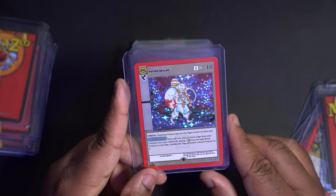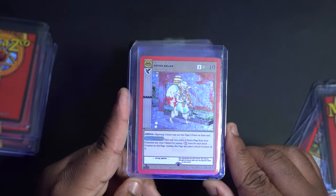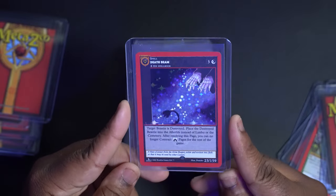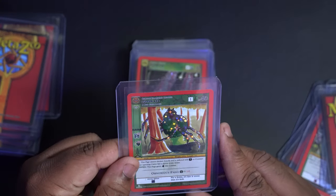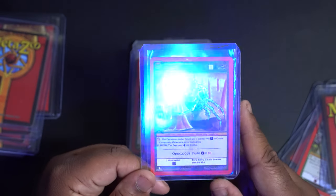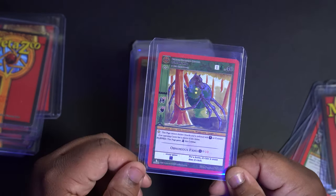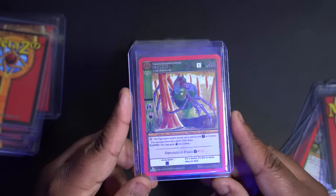Here is the Potion Seller, a full hollow — pretty cool. Here is Death Beam, also part of the Obnoxious Nine — a full hollow Obnoxious Nine from Cryptid Nation. Then we have a Luffer Lang — this thing kind of reminds me of that creature from a movie, like a spider monkey type thing.